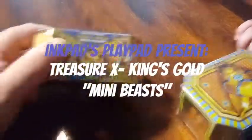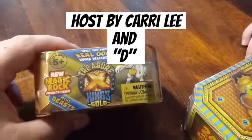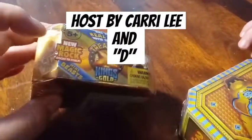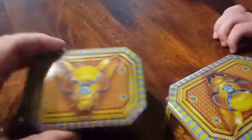Hey everybody, we're back with another unboxing today. We're unboxing Treasure X King's Gold. These particular ones have new magic rocks that stick to themselves, and these are the mini beasts. We found these at Five and Below, and the packaging is pretty cool.